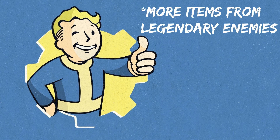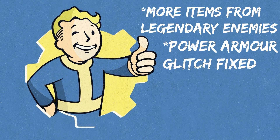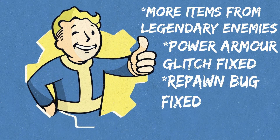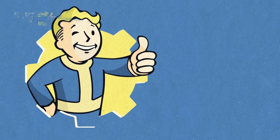Just to highlight again: the December 4th patch will include more legendary items from legendary enemies, the power armor sticking bug being fixed, the over-encumbered respawn bug being fixed, and the stash limit being increased from 400 to 600 — with more increases coming as they test it on the servers.